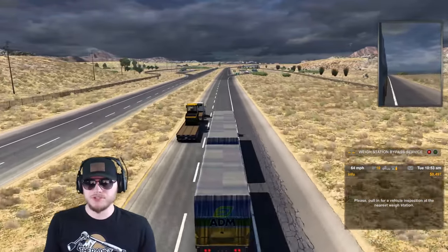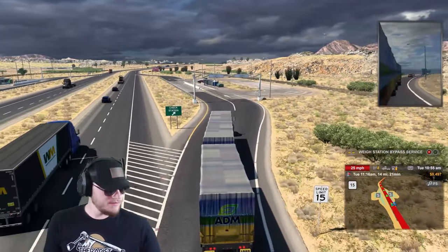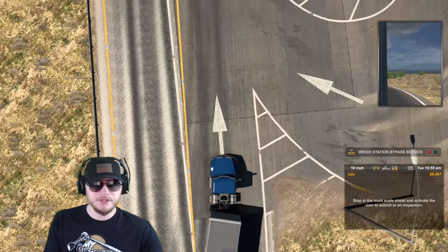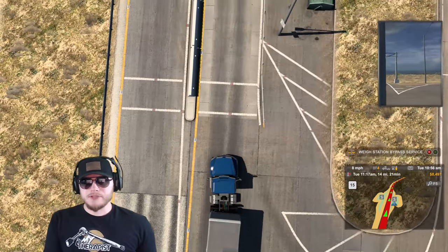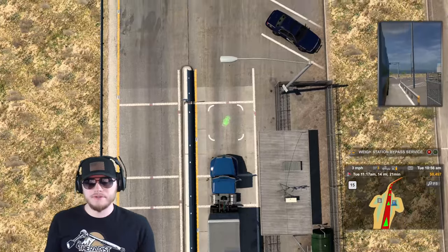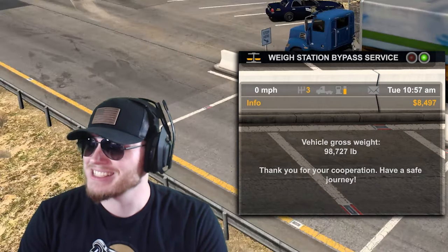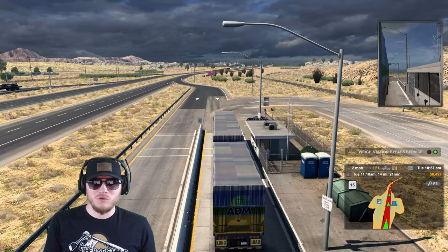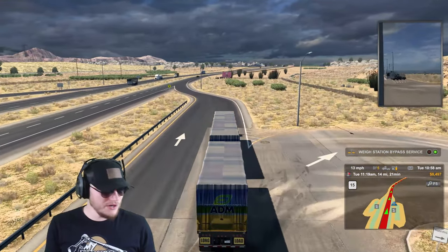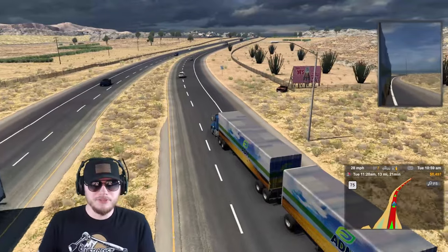Uh-oh guys — we've got to pull in for the weigh station. We don't get the bypass; we are weighing in heavy. Let's slow it down and stop the truck at the weigh station. Let's pull in here and get that inspection — make sure we're not overweight. Let's pull up over the scale and press enter to pass inspection. Total gross weight: 98,727 pounds. We are rolling heavy. It looks like it might come a storm — cars better move over, we are coming through.